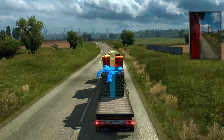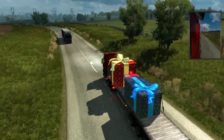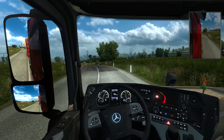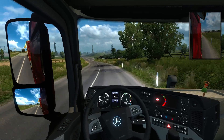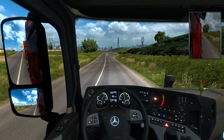So this is what the gifts look like on the truck. It would be neat if the ribbons actually kind of flowed in the air as you were driving along. Almost at Calais, apparently.